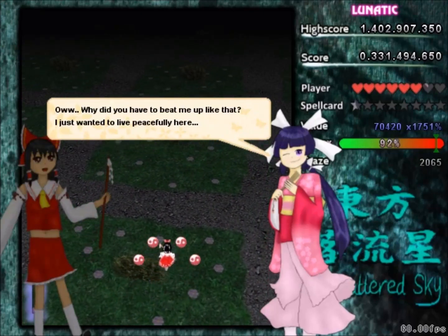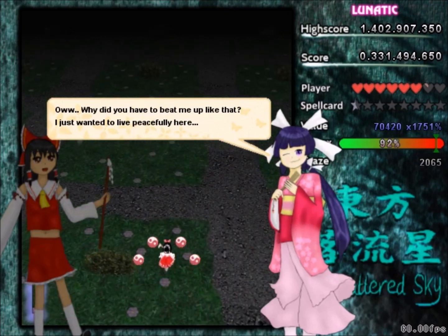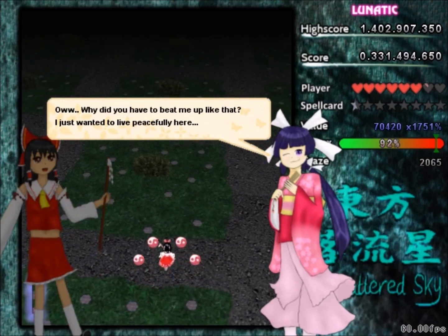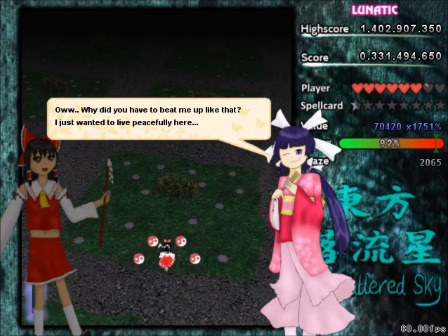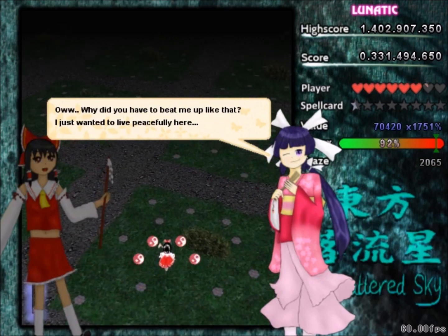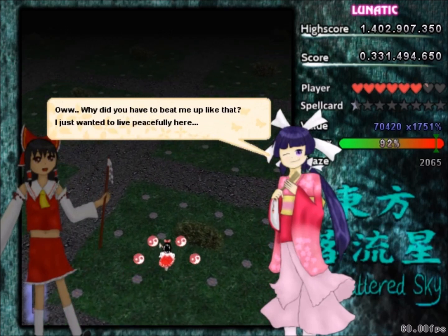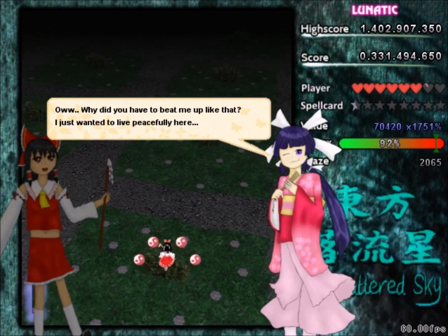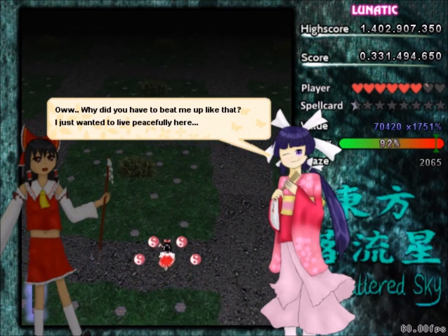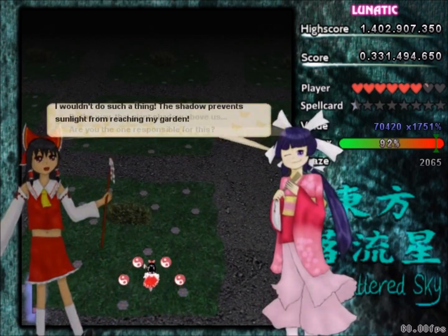Hello everyone and welcome back to Let's Play the Shattered Sky. You might notice that the resources are different this time around and that's because the run I did yesterday actually failed. But I really wanted to keep the commentary for that one because I really liked it. So I had to do a different take and I went ahead and dropped the no-bomb condition, since the game is kind of tough to no-bomb and I had a couple takes after that which just game-overed. So I realized it wasn't worth it in the interest of time. What I'll do instead for no-bombs is just do a stream or something later and go for no-bomb there.